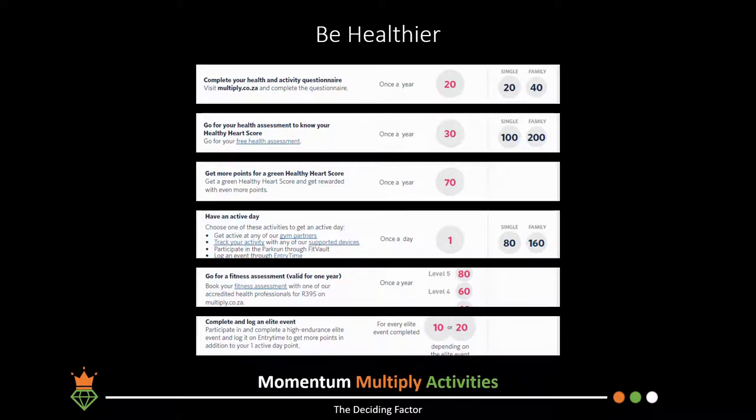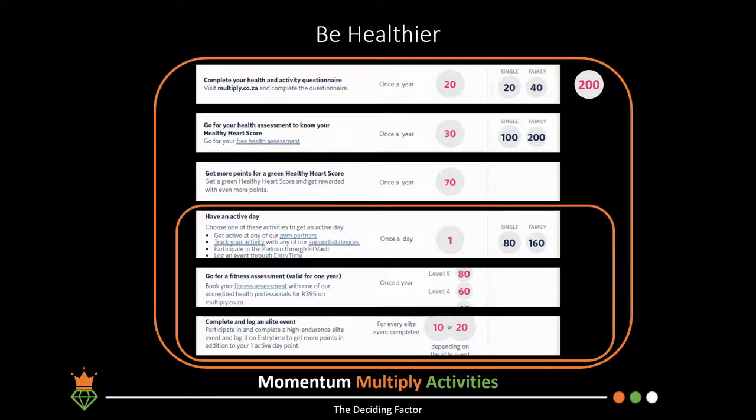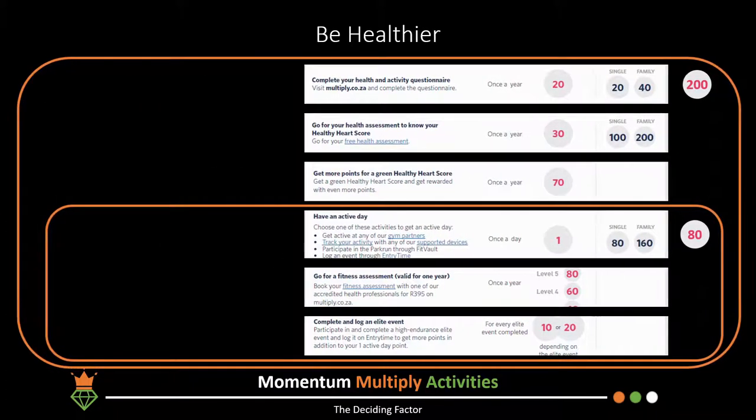All 'be healthier' activities are limited to an overall category cap of 200 points. Even though the total points per activity add up to over 250 points, you can only achieve a maximum of 200 points. The last three activities form a subgroup with their own sub-cap of 80 points.